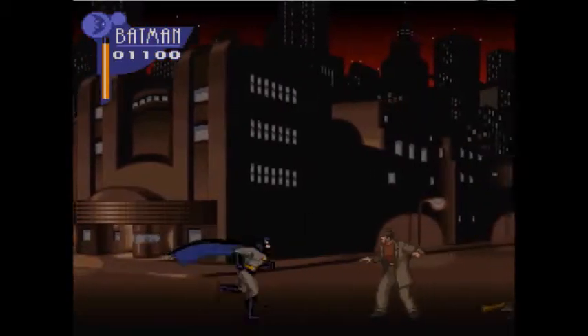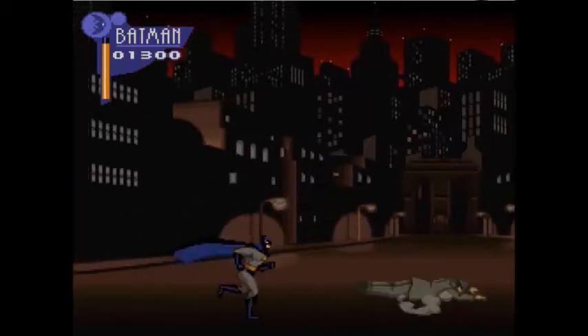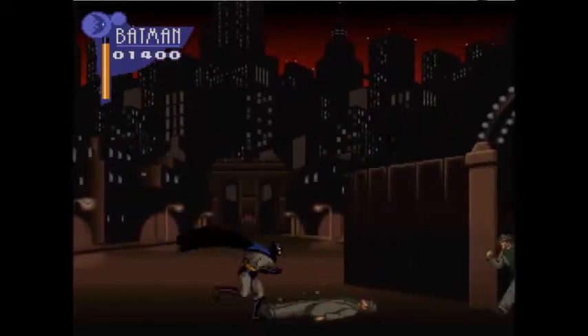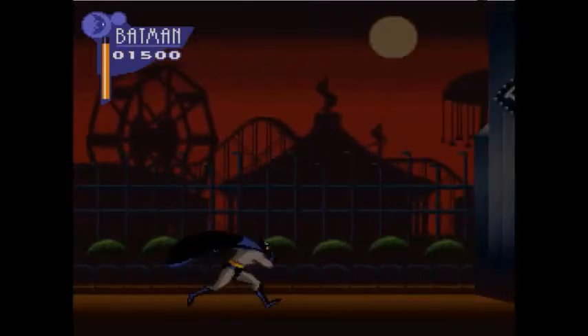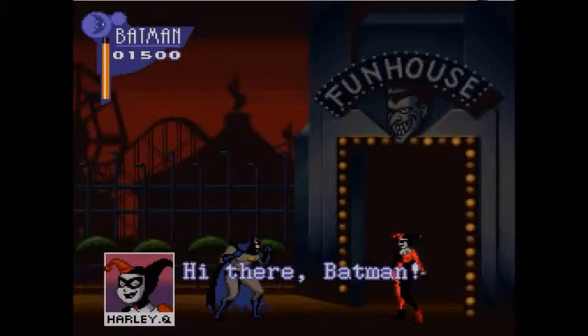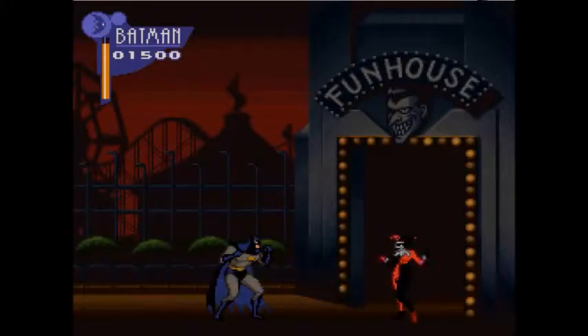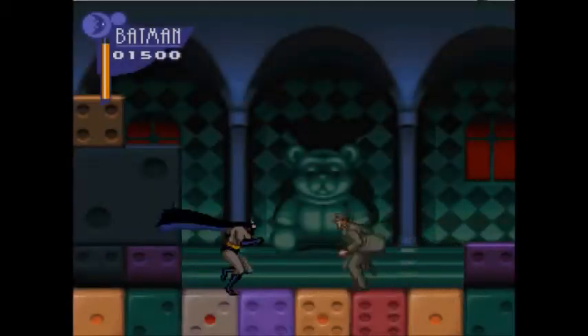A diferença desses personagens secundários que estão aparecendo aí — esses vilões com roupa verde e outros com roupa vermelha — é porque os de roupa verde só lutam na mão mesmo, só agridem, batem, socam, chutam. E o com a roupa vermelha atira, tem arma. Então pra você conseguir chegar nele sem ele te pegar, você primeiro tem que tacar o bumerangue, porque aí deixa a arma cair e você consegue pegar ele.